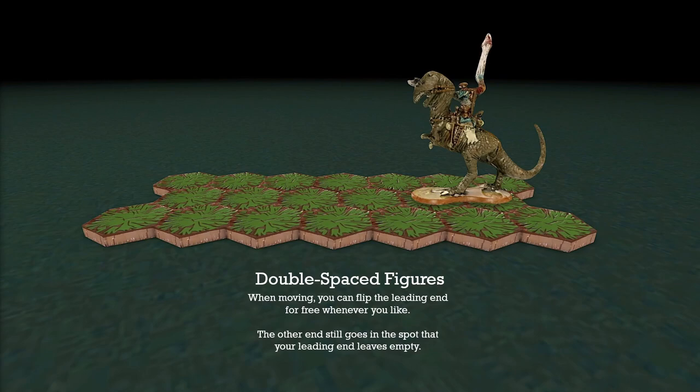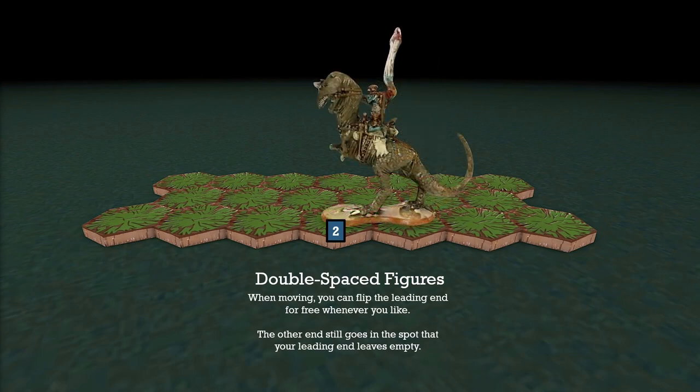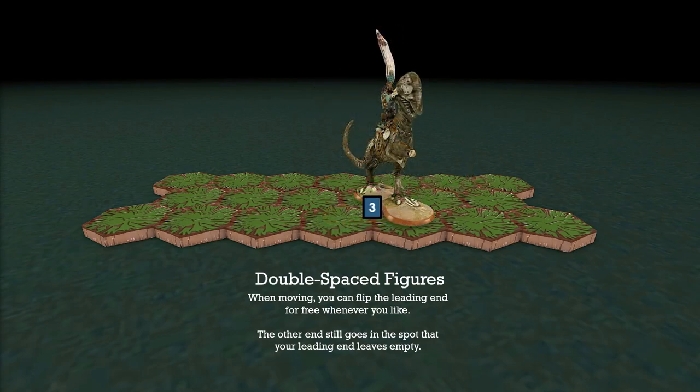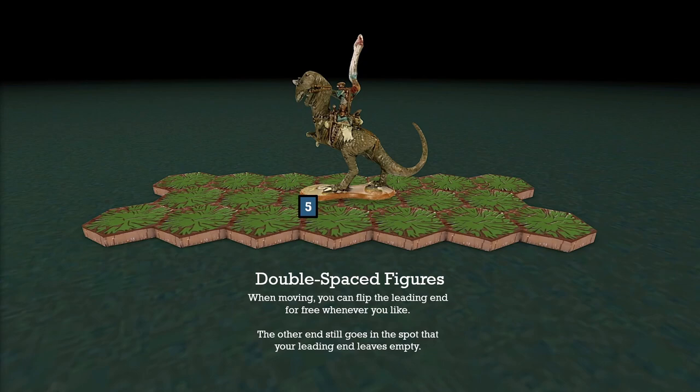For example, after moving forward a couple of times, if I want to move back and up, I flip my lead so my hind leg becomes the leading part of the base, and my front leg has to move where the hind leg currently is. I can move again, backing the T-Rex up, and then do another lead flip so my front leg is leading again. Just make sure that you clearly state to your opponent when you are flipping your leads, because this can get confusing very quickly.